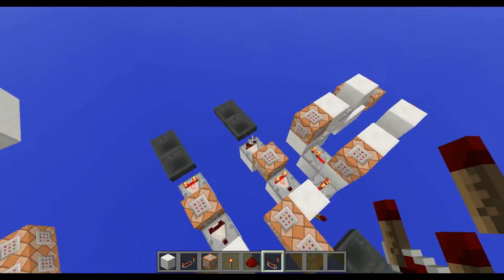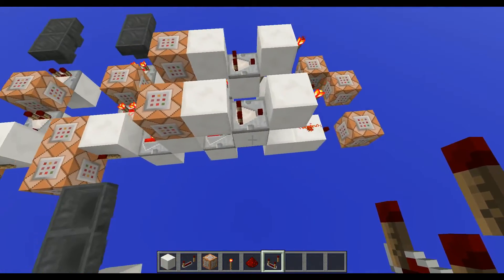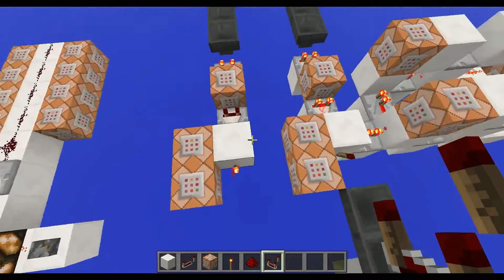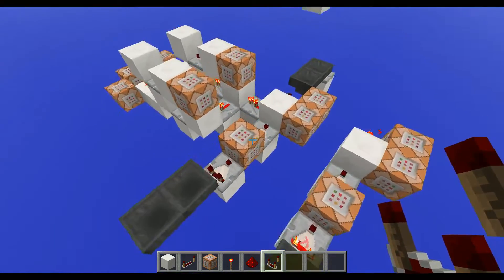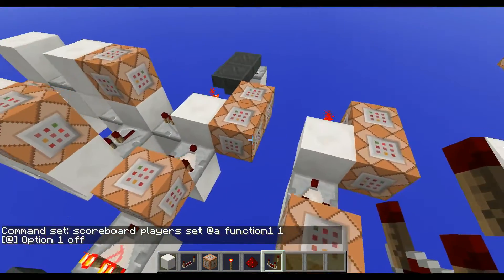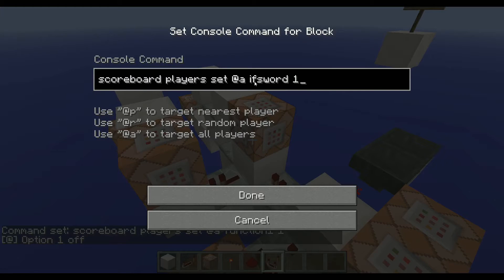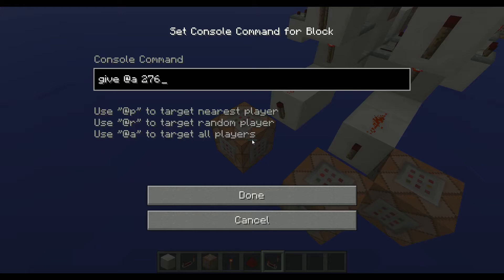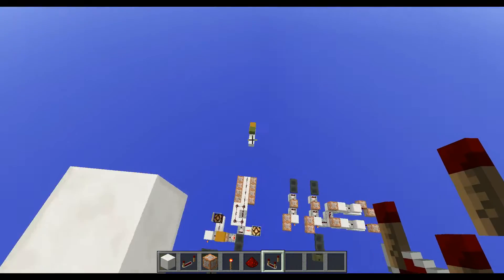Before we build the control panels, I want to show you what I did at spawn. Last time we had a scoreboard detection and an if block. This time I added a second if block and a second scoreboard detection. I called these function one and function two, and these command blocks say option one on and option two on. The if cases are now 'if sort' and 'if bow', and these command blocks give us a sword or a bow and arrow.